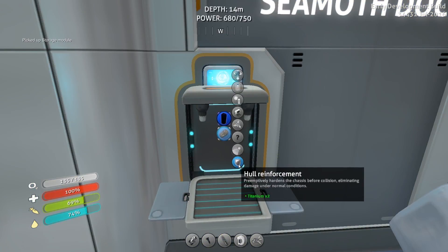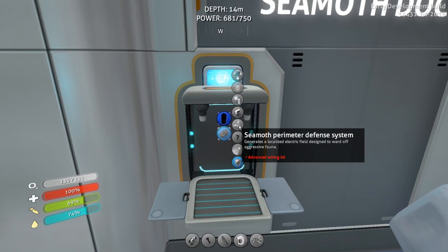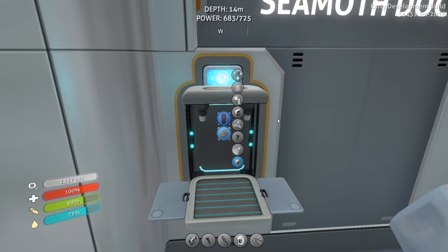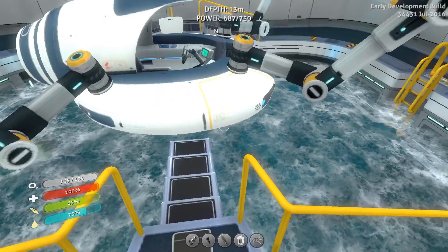We've got a hole reinforcement - I wonder if these stack. Brilliantly hardened as a chassis before collision, limiting damage under normal conditions. Alright. So we have the Seamoth perimeter defense system - let's do this one. So I need a computer chip. Let's go back and make a computer chip. Let's go ahead and install these real quick.